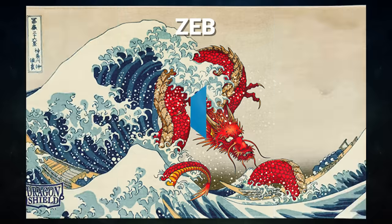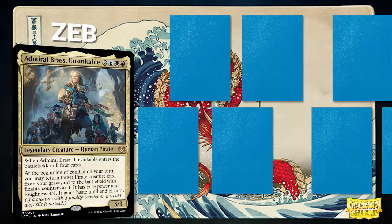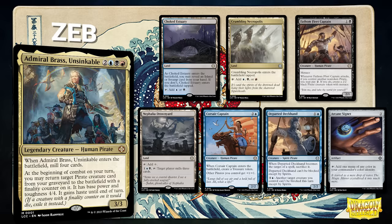First, we have Zeb, piloting Admiral Brass, Unsinkable. This deck uses pirate synergies to overwhelm the board and leverages its commander for pirate recursion. Zeb's opening hand contains a Choked Estuary, Crumbling Necropolis, Fathom Fleet Captain, Nefalia Drownyard, Corsair Captain, Departed Dockhand, and an Arcane Signet.